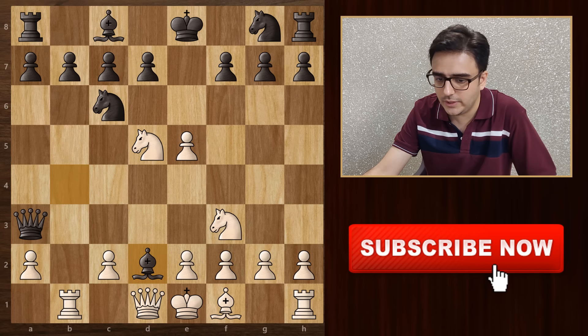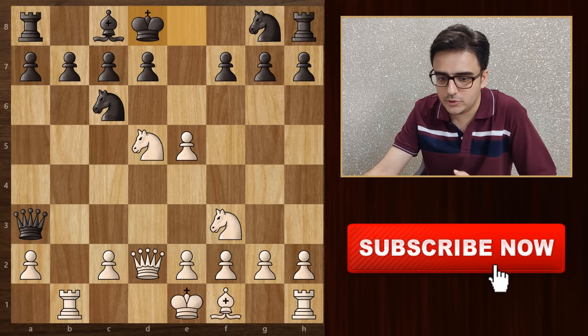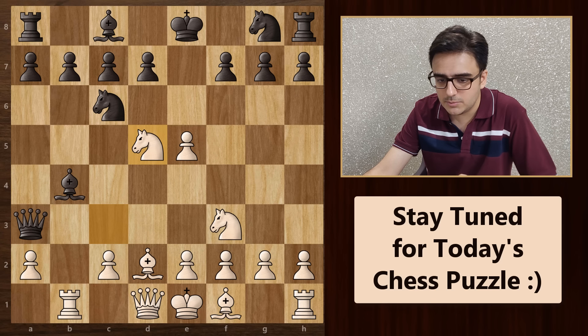If he plays bishop b4, then you can play rook to b1, attacking the queen. Then queen a3. And then you can play knight d5, attacking the bishop with three pieces and at the same time threatening a fork on the next move. If bishop takes, then queen takes. Black is then forced to play king d8 to stop the check. Then you can play queen to g5 check. You have a lot of attacking options from here, so it should be a good game for you.